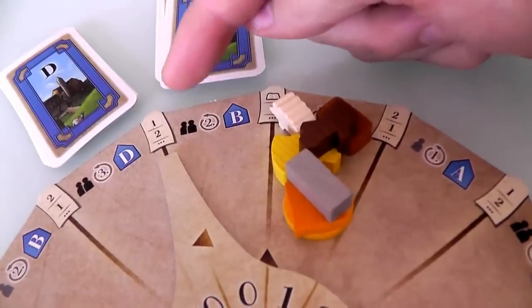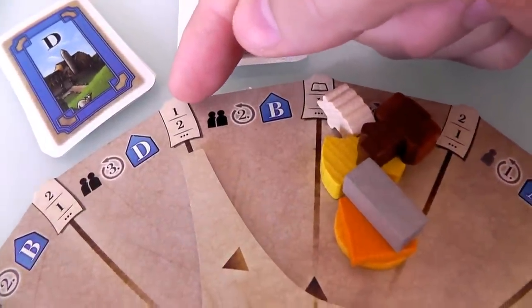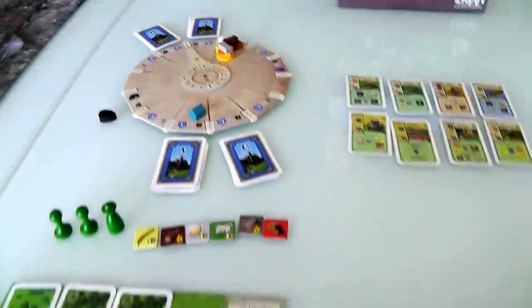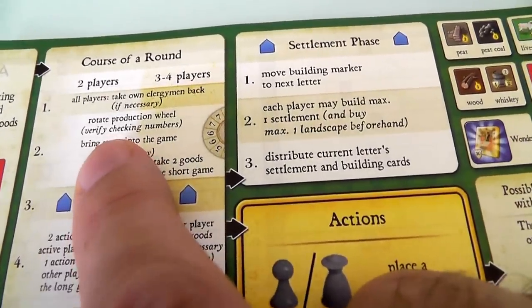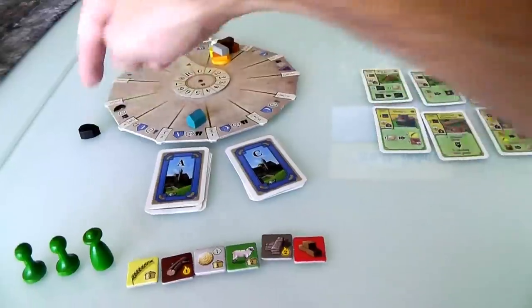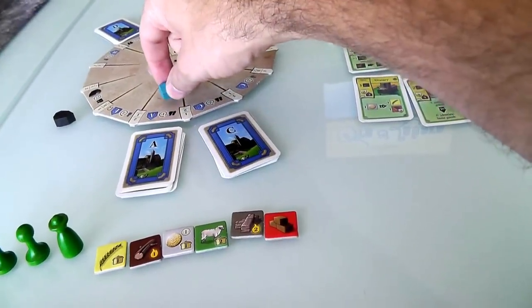When it mentions the checking number, the wheel is pointing to the fact we're in the first cycle. This is a reminder that player one goes right now — next turn player two goes. I've rotated the wheel and verified. Bring stone into the game: stone won't come in until the wheel has gone around all the way once and then again to get to stone, so that'll be a while. Settlement phase only happens once the wheel comes all the way around to the blue building, so in a few turns we'll have a settlement phase.